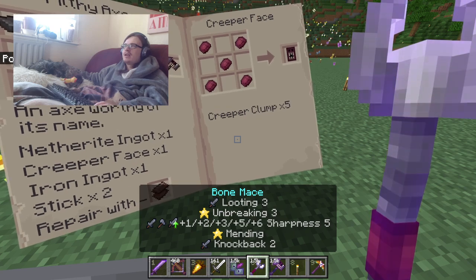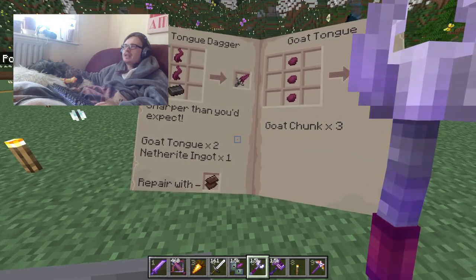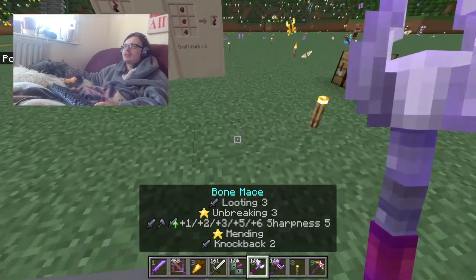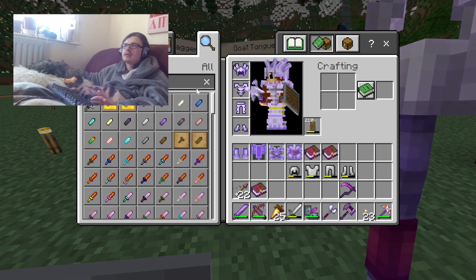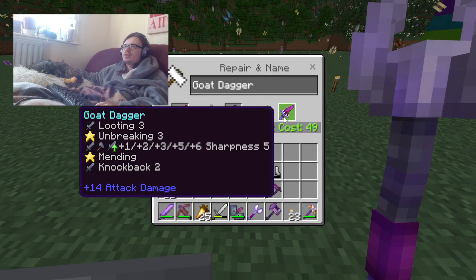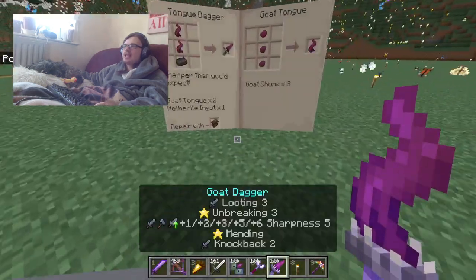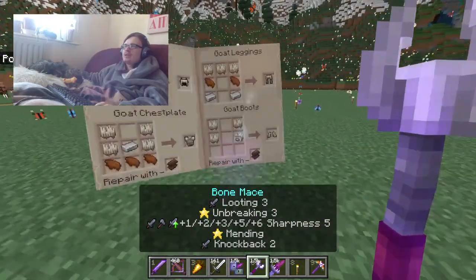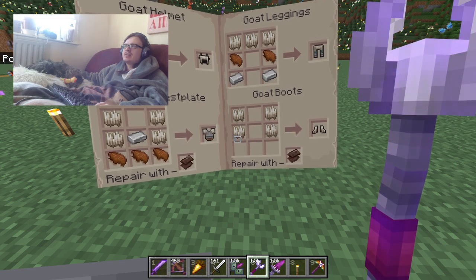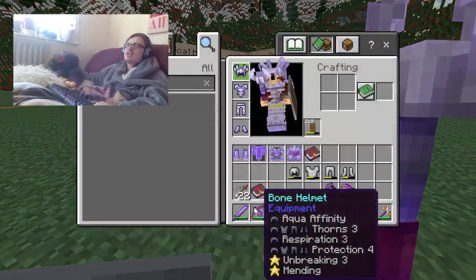You can make creeper faces with five creeper clumps — they didn't even tell me that was a thing you could get. Then we've got the tongue dagger — sharper than you'd expect. You get it from two goat tongues and a netherite ingot. This also uses a netherite ingot so it should be more powerful than the bone mace, which is far cheaper. The tongue dagger does the same damage as the bone mace. It should be more powerful given the netherite ingot cost. Then we've got the goat armor — it doesn't use any netherite ingots but I think the iron ingot is supposed to be a netherite ingot.